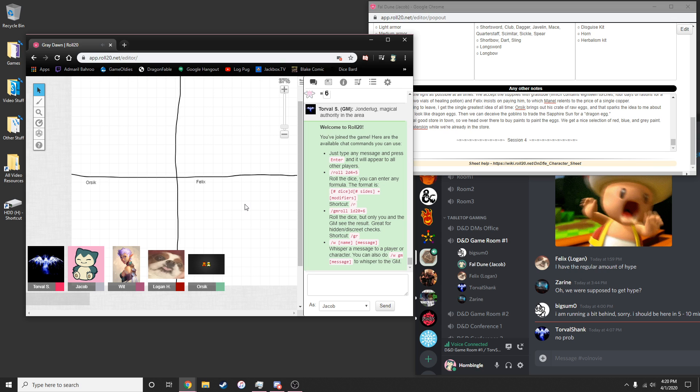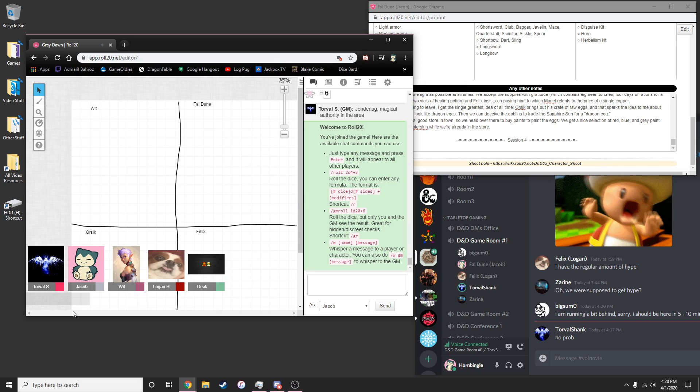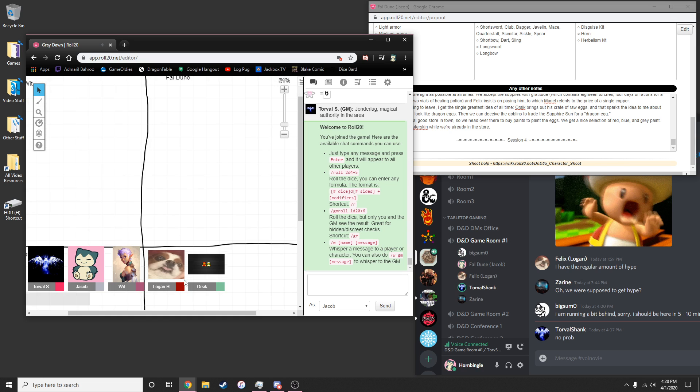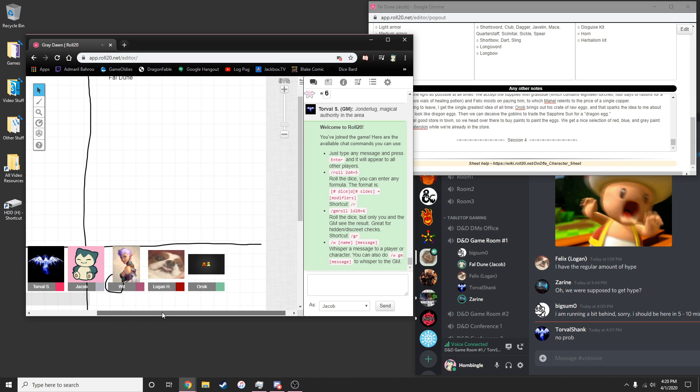The DM glances at the map and announces that yes, the players are decorating eggs. One player says they can make it even better, to which the DM responds with doubt.